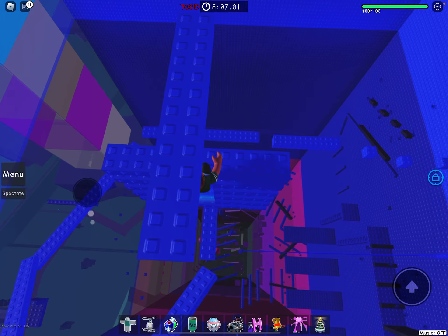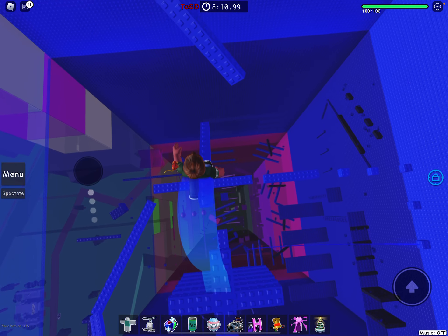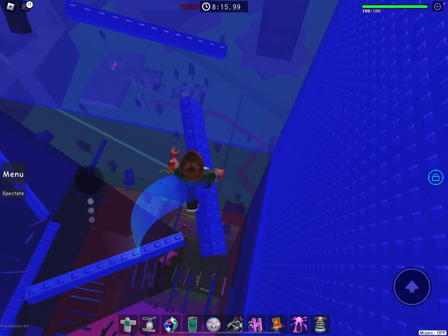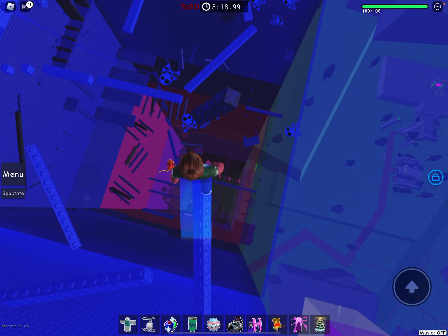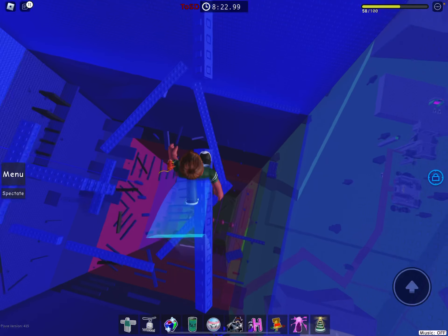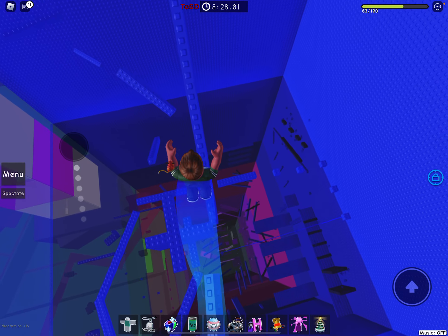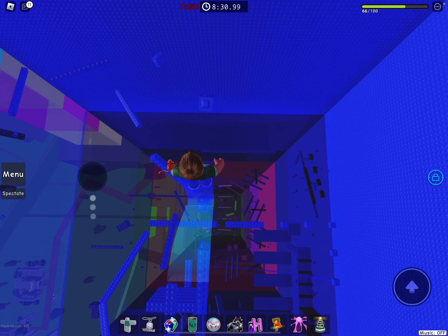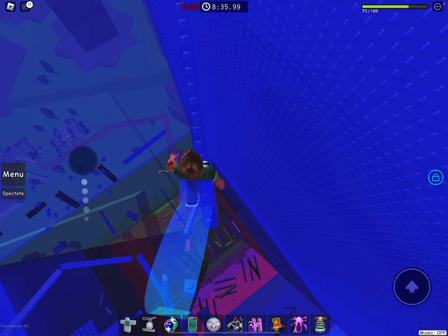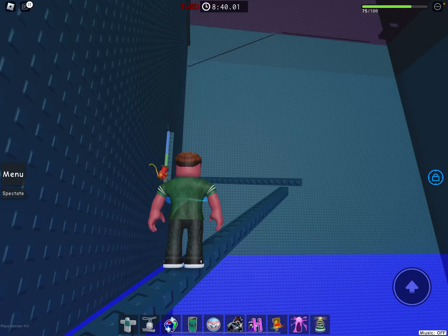Then just ignore that, clap this ladder and just do that. Then jump to this platform and then jump down to here. For this part, just quickly rush through these so you don't take too much damage. After you do that, just jump on these beams that are tilted. Then jump on these one studs, jump down to this one, and then carefully go to here. Then do this like a head hitter which will take us to floor seven now.